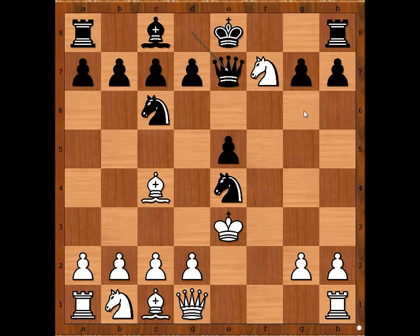In our game we have queen to e7. White to move — white has a choice: knight takes rook, king takes knight, and perhaps some other choices. But Christoph van der Loo played c3, preventing knight d4 and perhaps in some variations making a route for the king to come to c2.